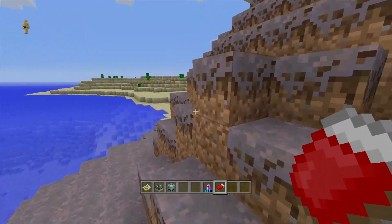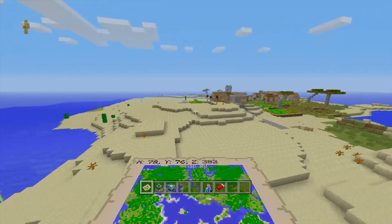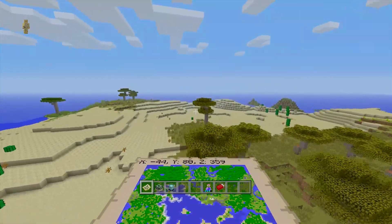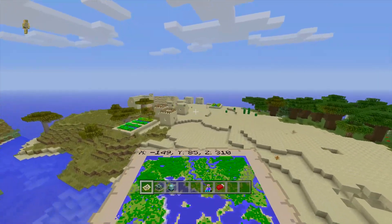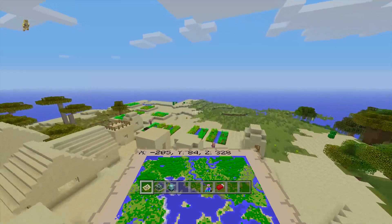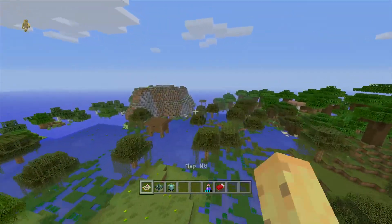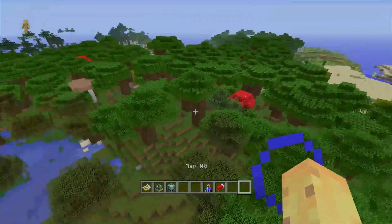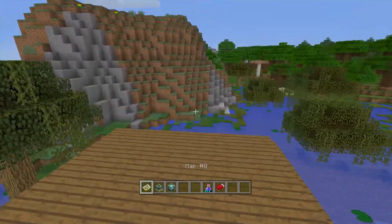As of TU-31 there's a temperature system, which means biomes can only spawn next to certain other biomes. You can only have desert next to savannah and similar biomes — you can't have savannah straight into ice spikes. However, because there's so much map here, we go all the way from desert to roofed forest to swamp.